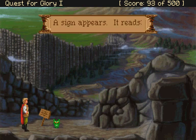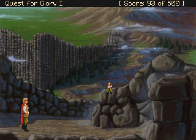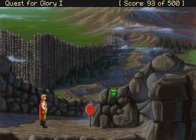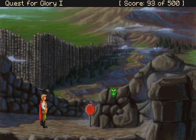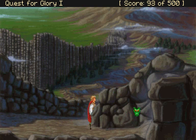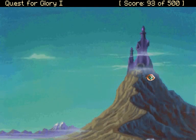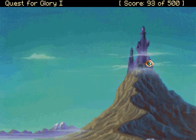A sign appears. It reads... Trespassers will be towed. That's terrible. That's weird. I'm behind that rock in a rather strange way. That's a hell of a climb. Have I got the stamina to get up there? It looks a bit like a purple mannequin. Oh, no it doesn't.